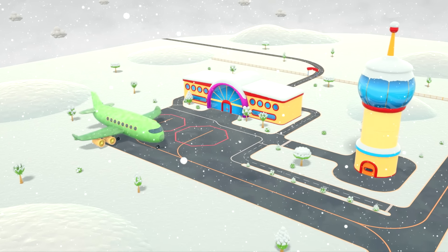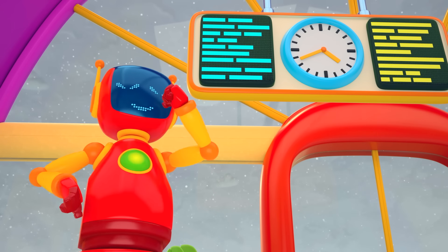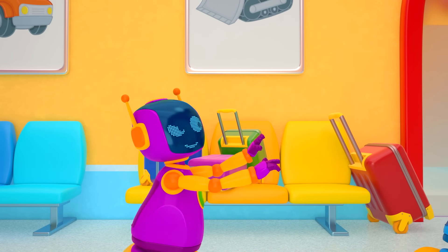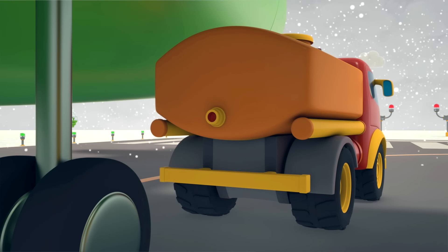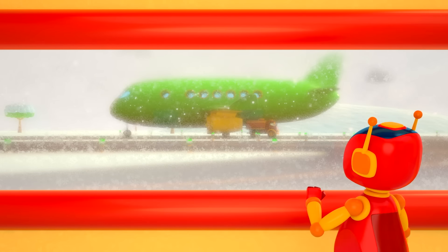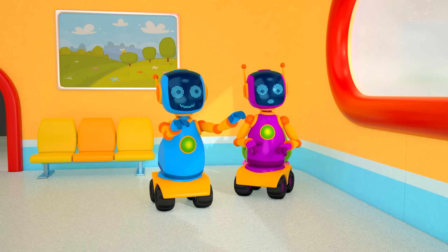This is the airport. Leo the Truck and his friends are waiting for an airplane, but they've still got some time to play. The robots are playing tag! Flight number 123 has been delayed! And what's happening on the airfield? The tanker is filling the plane with fuel — we're probably going to take off soon!